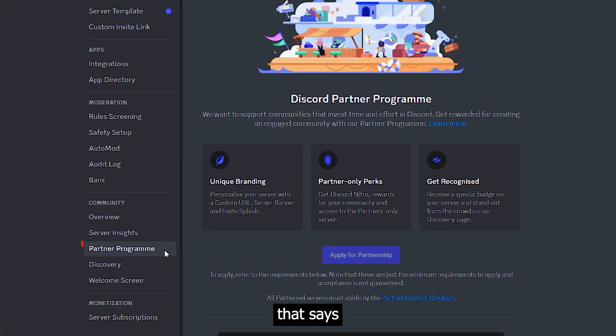Now, once this is done, you'll notice a new tab that says Partner Program. Here, you can apply once you've hit their desired metrics.